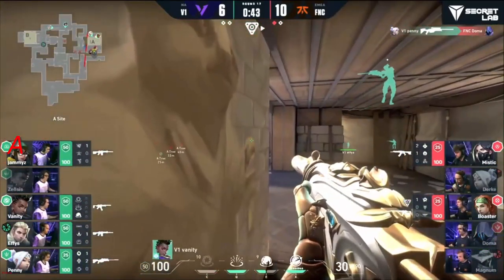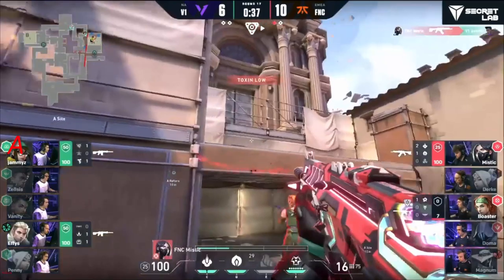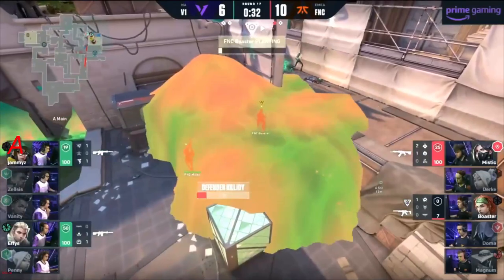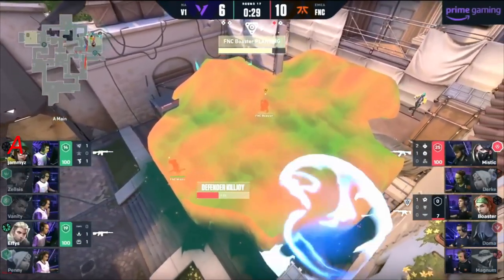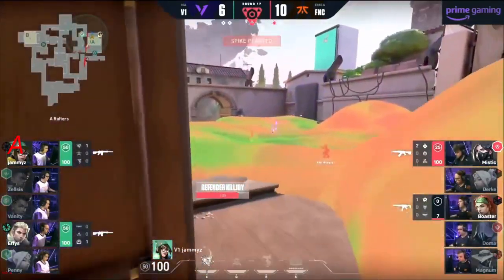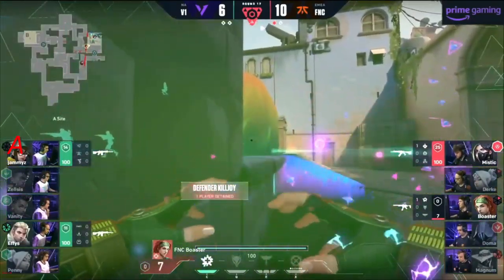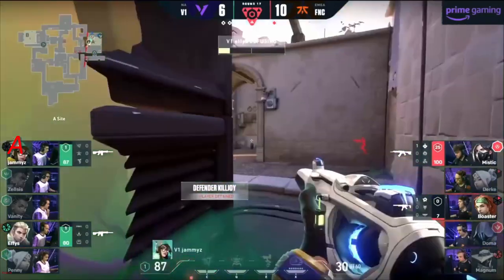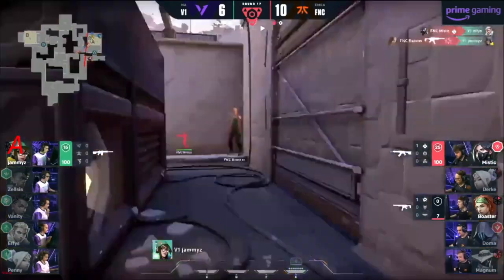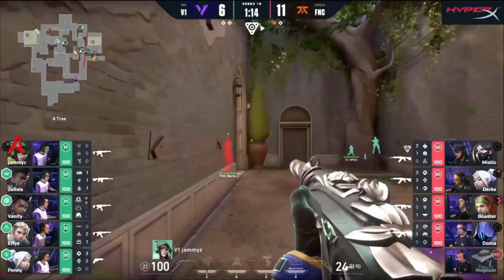Does well onto one but Doma with the trade — sites ready and waiting. Penny finds Doma, shuts down that second prong of the attack. They clear Hell — what a play! Mystic and Boaster still in it though. Seekers invested — they find themselves at 2v2. Mystic out to 7 HP though. Mystic still has two snakebites so he could potentially reset. He's going to force them out — he's got the lineup. Boaster may be dead in the water.